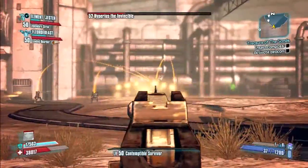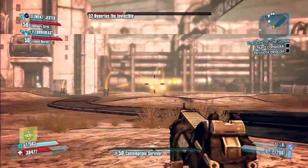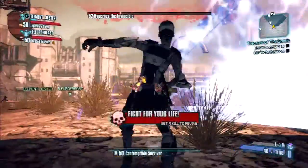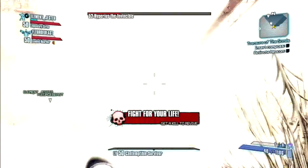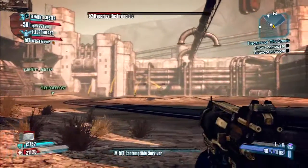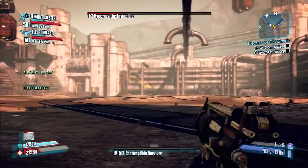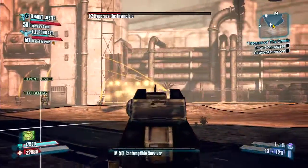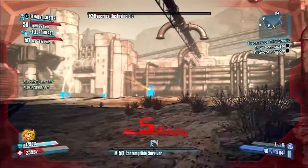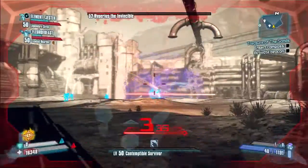Even though the B-Shield got nerfed, we found a better little exploit for him. The Sandhawk — whenever you're shooting at him and he has robots doing the shields — penetrates the shield on him. So even when he's got his shield up, you're going to be doing millions of damage per hit, which is going to help make a giant dent in his health.